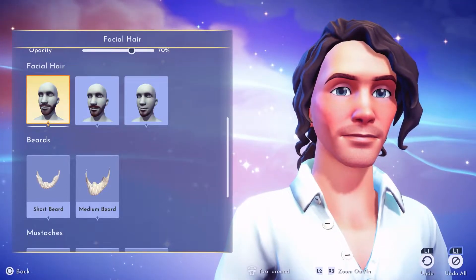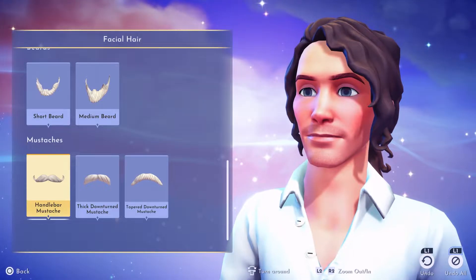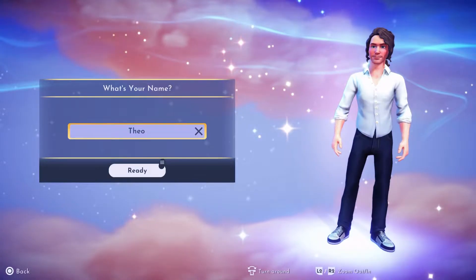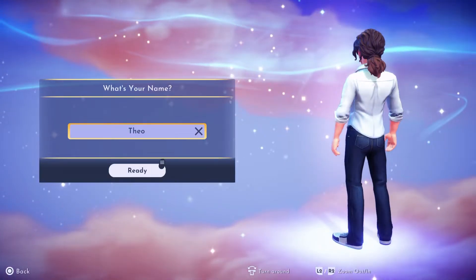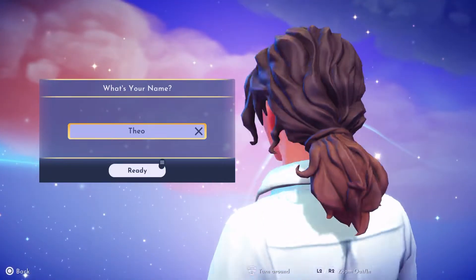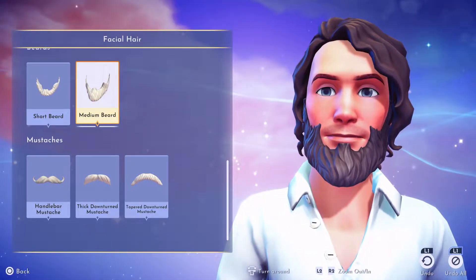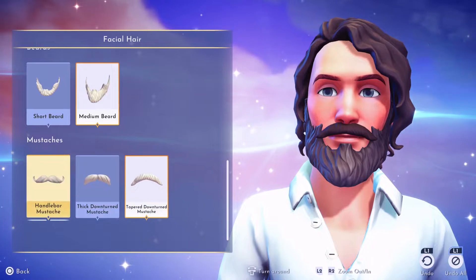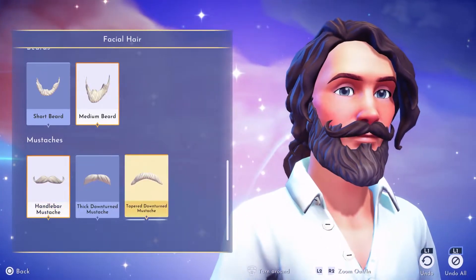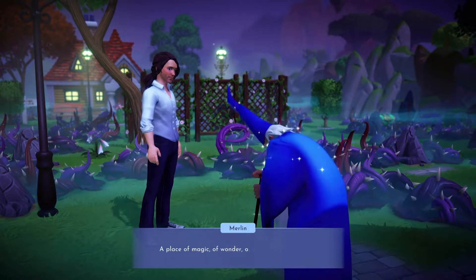Upon booting up Dreamlight Valley, we're greeted by a simple yet effective character creator. While not revolutionary in design or extensive in options, within a few short minutes I was able to create a digital version of myself that wouldn't be out of place milling around in the background of a scene from Inside Out or Big Hero 6. I would have liked a few more hairstyles and some slider options to adjust things like player height, especially when the default height means you tower over your initial guide, Sword in the Stone's wizard Merlin.